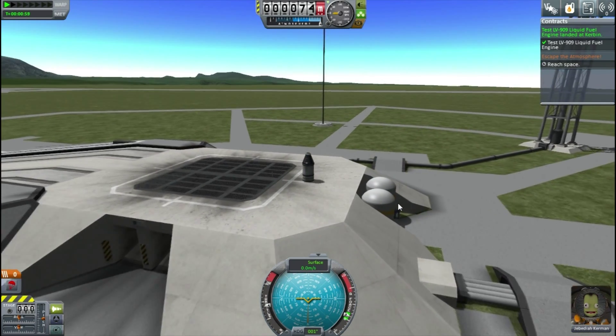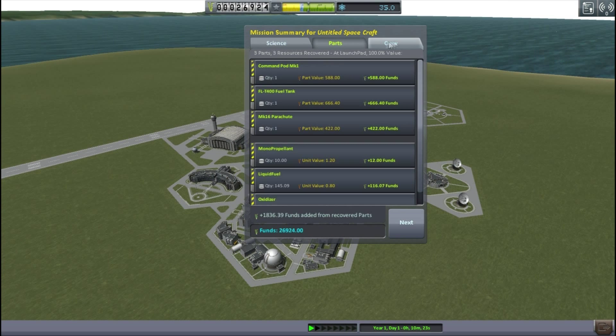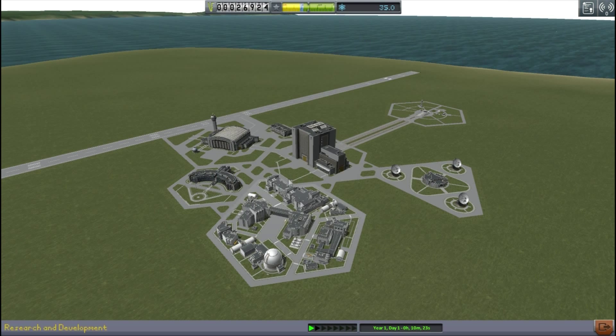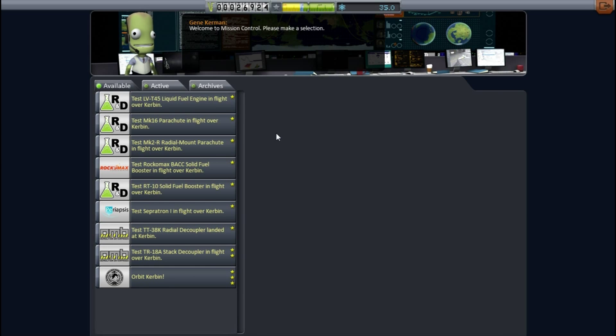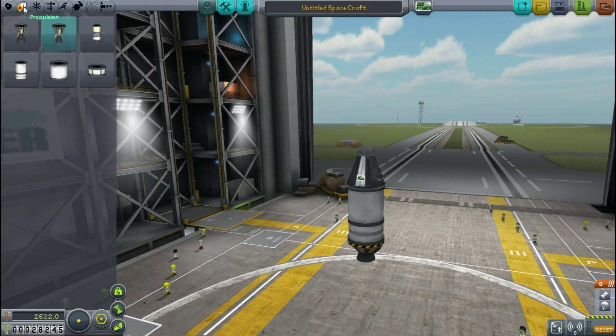Not really sure why that happened. I have no idea why the parachute disappeared, but it means we did not get the refund on the engine. It probably shouldn't matter too much - we do have a very healthy amount of credits up at the top of the screen, so I'm not panicking too much.